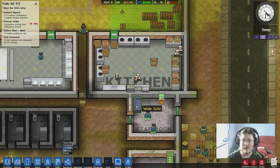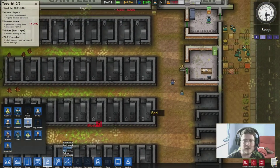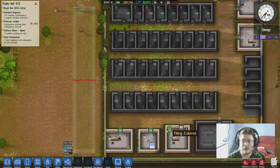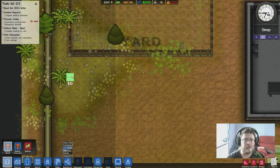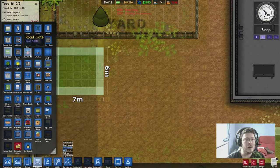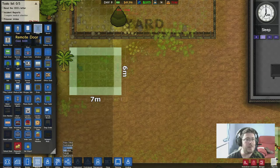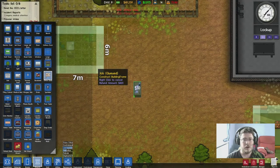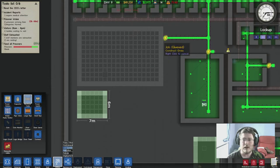If I could actually get some of these inmates to do a job as well, that'd be pretty decent. We might need more janitors though. We've got a chief now as well - cool. Let's build him a little office. We can build it over here - chief, you can go there right next to where all the trouble happens. Put a staff door in and he's gonna need a desk and a filing cabinet.